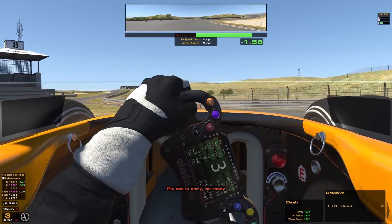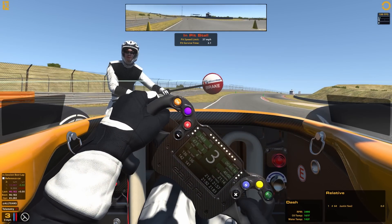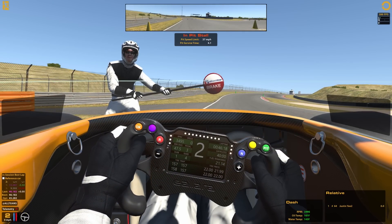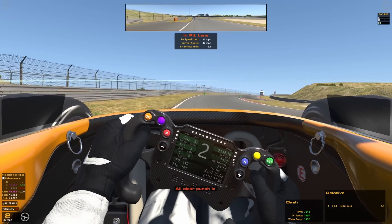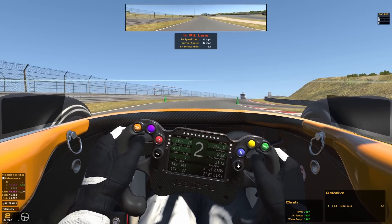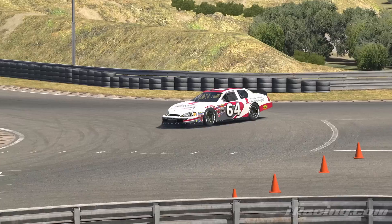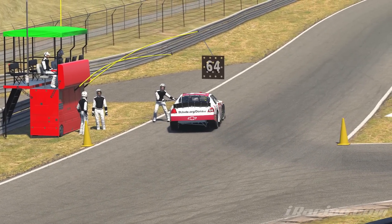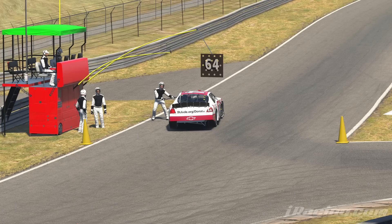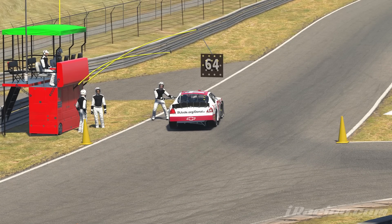I guess this is the only place they could have possibly put a pit road for this configuration, but it's just janky as all hell. The pit entrance itself utilizes a cross between a weird access road, the hairpin from the National Circuit, and the chicane from the Grand Prix Circuit — all to basically lend asphalt so you can get onto the stretch of the straight for pit road. What you're met with is just your flagman and the guardrail, and I guess that's all you need. But for what it is, it's a completely serviceable pit road.